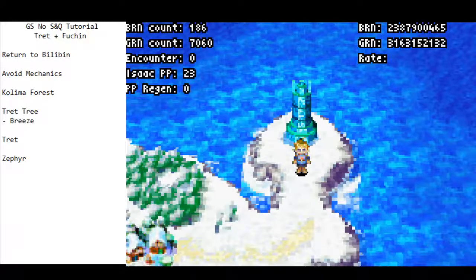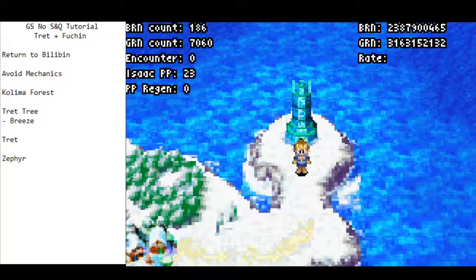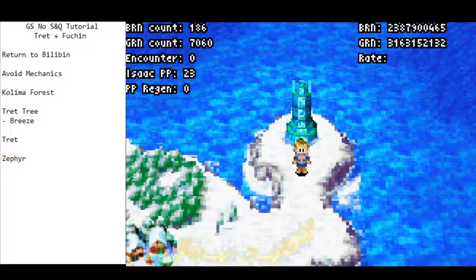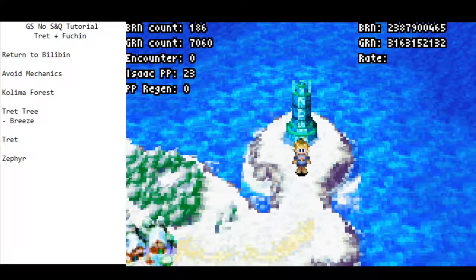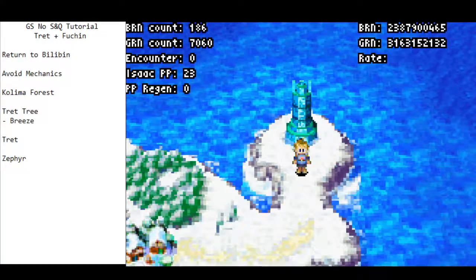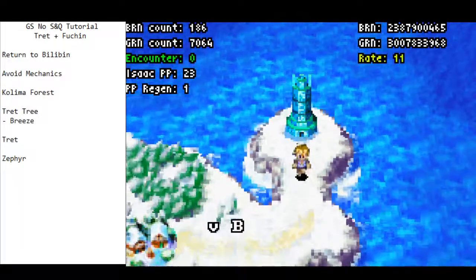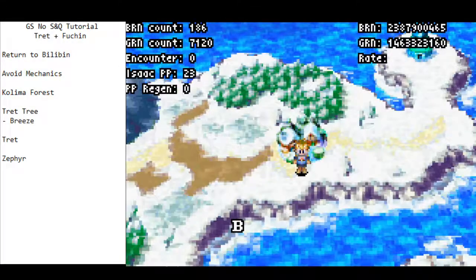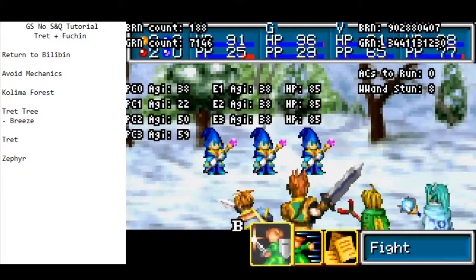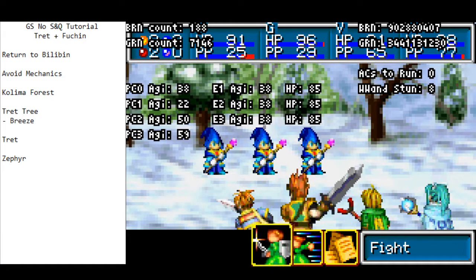A large part of no save and quit speedrunning is minimizing encounters. Often that's just up to chance — if you get bad RNG or a bad encounter rate, there's not a lot you can do. All you can do is put yourself in a position where, if you get decent RNG, you're optimizing the scenario. You are about 40% less likely to get two encounters on the way back to Bilibin Cave if you do an encounter reset in Emil. It costs very little time, so it's worthwhile to enter and exit — that gives us the best possible chance of only getting one encounter on the way back.